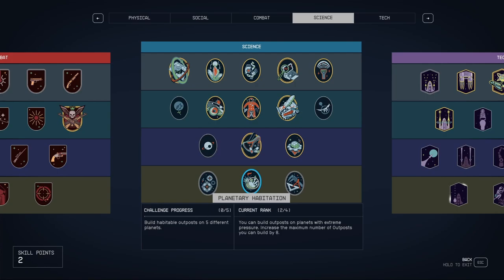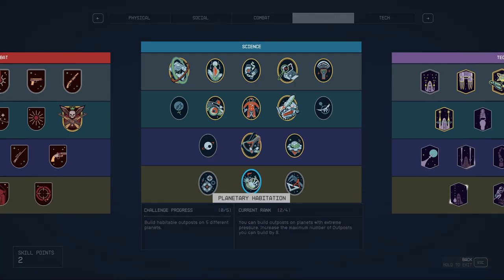You might think that habitable means you have to build a hab with a bed and all sorts of other things, but it's a lot easier than that, and I'm going to show you the simplest build possible to get this skill leveled up.